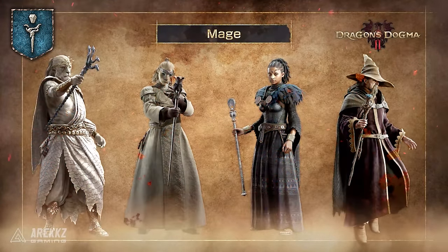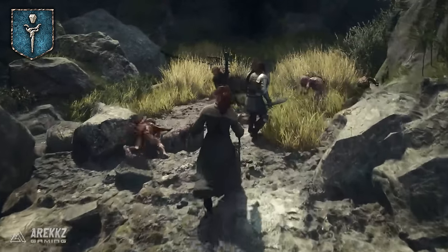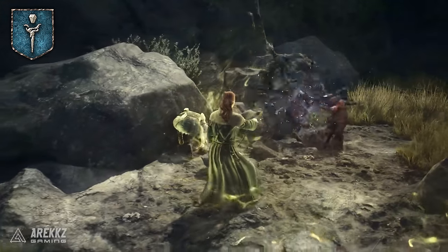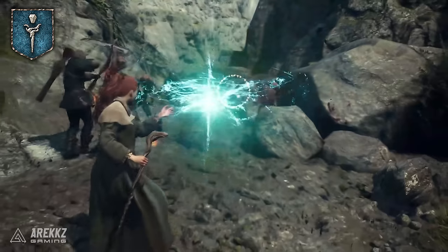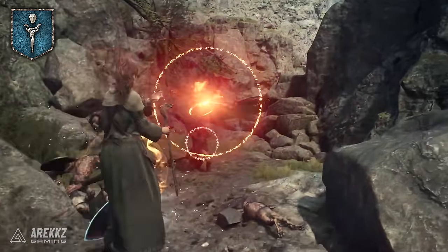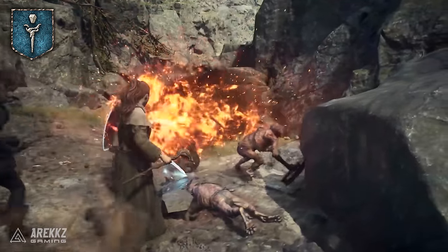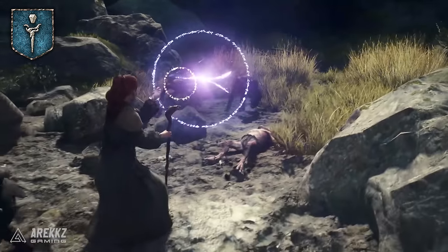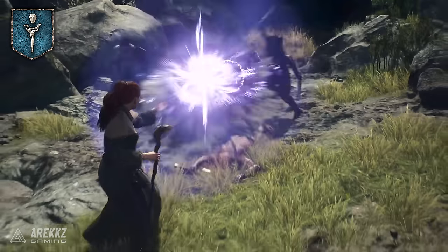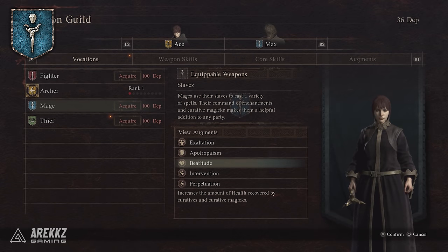The mage commands a variety of magic and learns even more powerful spells as you master them. They use a staff and are vital to any party, with the ability to rain down magical attacks to exploit enemy weaknesses, but also use curative magic and empowering enchantments to buff allies. Using Triangle, you will cast Anodyne — a curative sigil that heals allies and yourself so you can keep on fighting. Casting spells does take time to cast, and the stronger the spell the longer it takes, leaving you vulnerable. You can use your right analog stick to target different foes, and casting the same spell as a fellow caster will let you link together and cast it even faster. Their augments include faster stamina regeneration, higher magic defence, increased healing, and more.